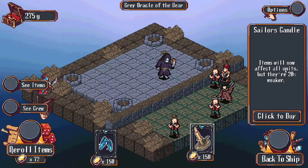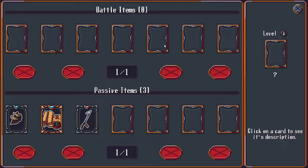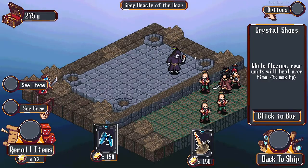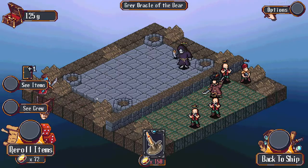From the Cardmancer: items will now affect all your units but they're 20% weaker. I didn't even use this other thing - my mistake, I forgot we had it. 'While filling, units will heal over time.' That is very good. Definitely getting that.